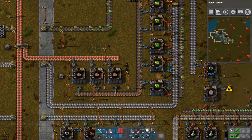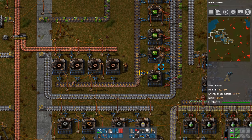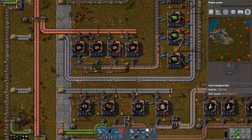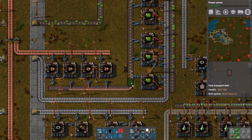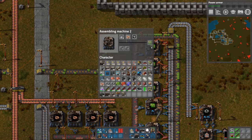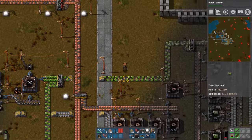I thought we'd have enough. Yeah, I think we could put one more copper wire making station here. Is that fast enough? Let's try using fast belt here — I think that might solve it. Better. They're kind of all running except for these last two. Gets better. Guess we'll leave that for now.